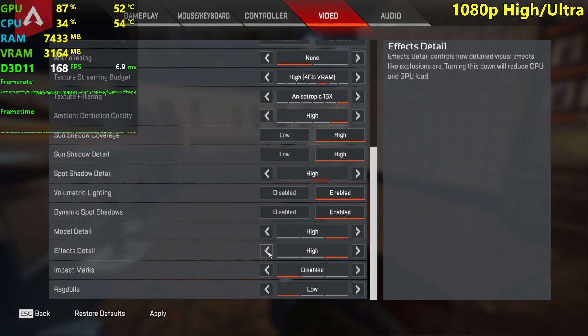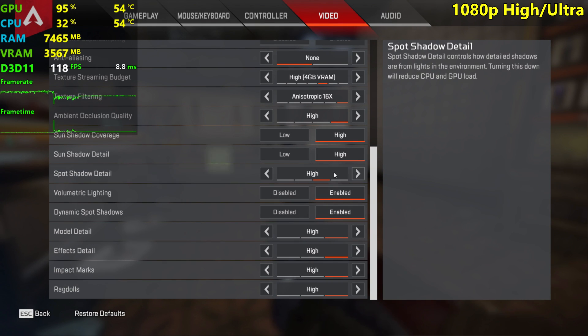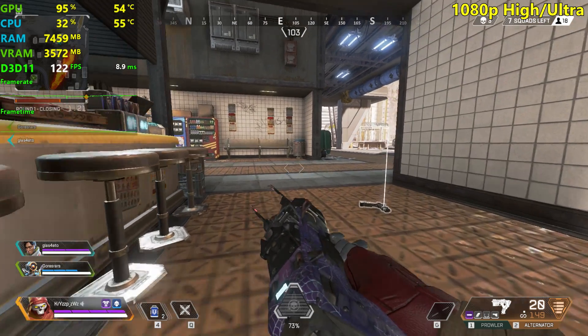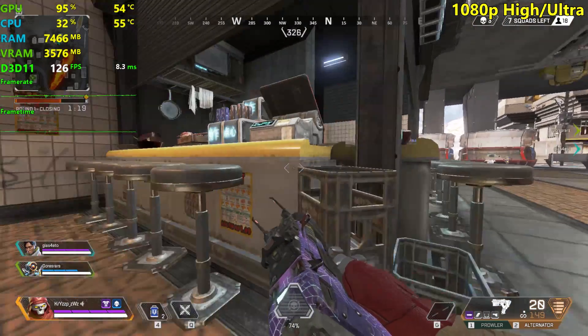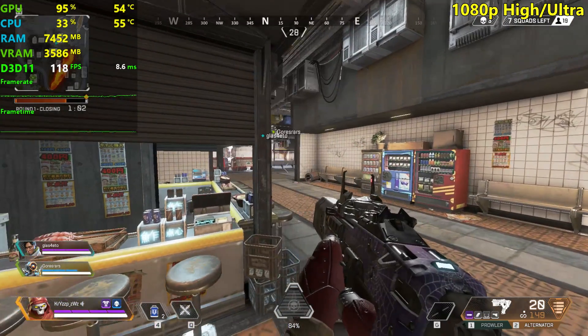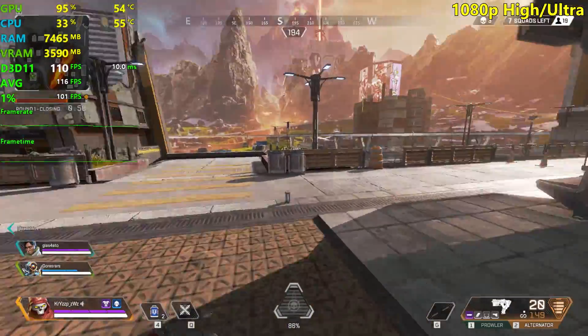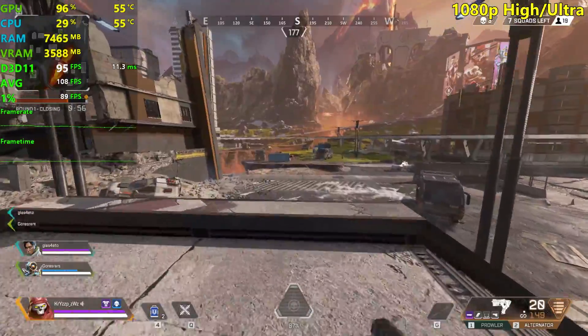The only setting I'm not setting to the highest is Shadow Detail — I'll leave it on High instead of Very High because it can introduce stutters with some GPUs. We're going to leave Shadow Detail on High; it doesn't really impact graphical quality too much. As you can see, we're getting similar performance to 1440p low settings.